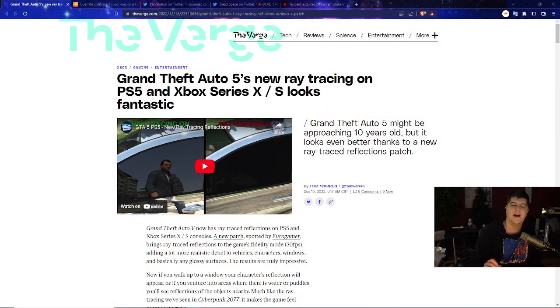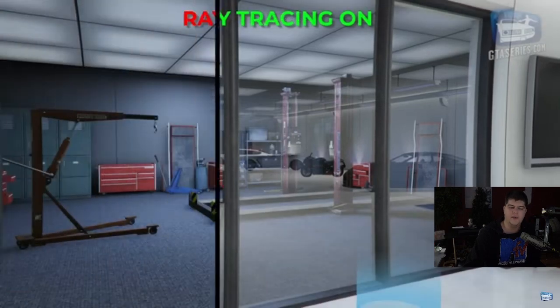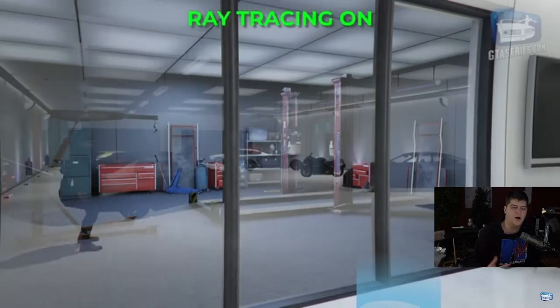First and foremost, let's cover some nifty news when it comes to GTA 5 and this next-generation push for content. Grand Theft Auto 5 now has brand new ray tracing updates for the PlayStation 5 and Xbox Series X and S, and apparently everyone is saying how fantastic it looks — as heard from Tom Warren. GTA 5 might be approaching 10 years old, but it looks even better now thanks to a brand new ray traced reflections patch. You can kind of see the ray tracing on and off, adding a lot more reflectiveness.